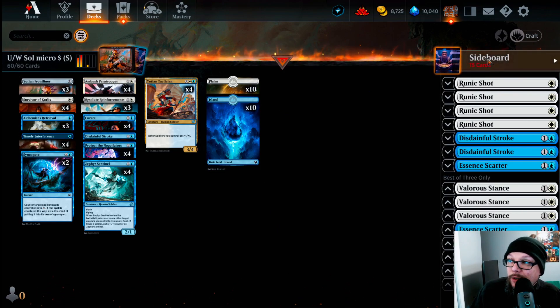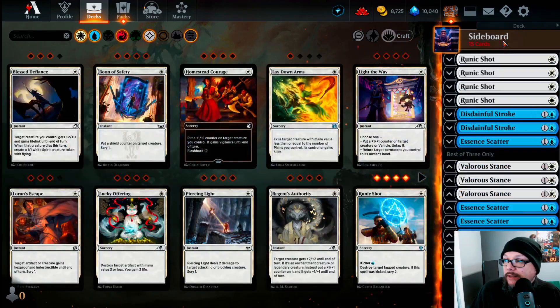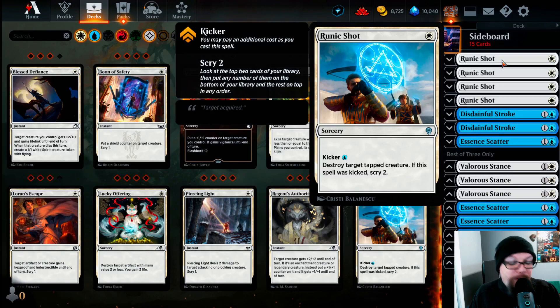Let's switch to the sideboard. We're playing four Runic Shots — for one white, a sorcery with kicker blue — destroy target tapped creature. We have to go outside the box to figure out what removal we can play on this budget. Runic Shot is going for four cents a piece right now.